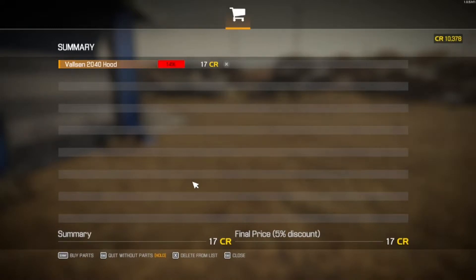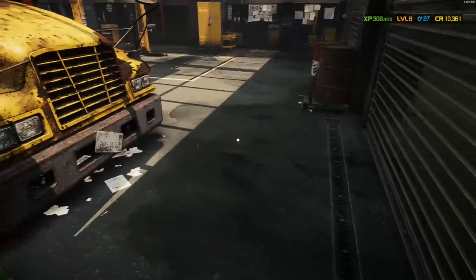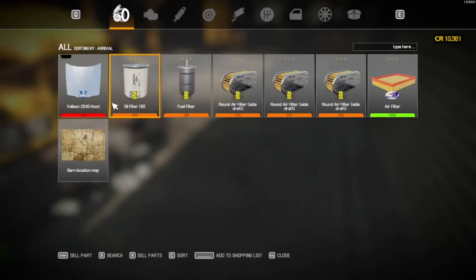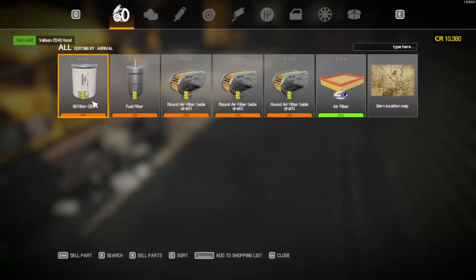Seventeen credits — we'll do it. I'm going to see what I can sell it for. If I can get like twenty credits for that part, it's not a bad situation. So that's what we just bought. Nineteen — we made two credits.